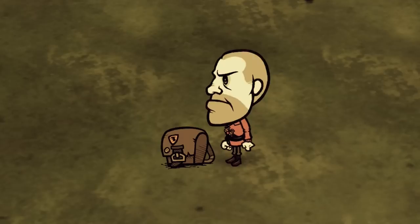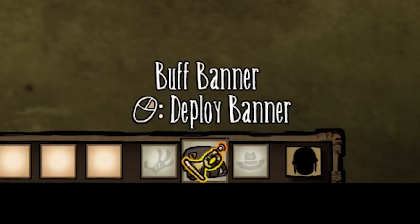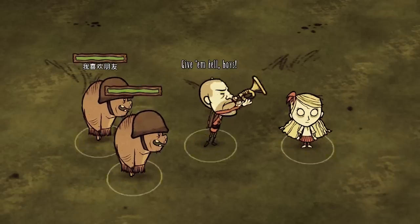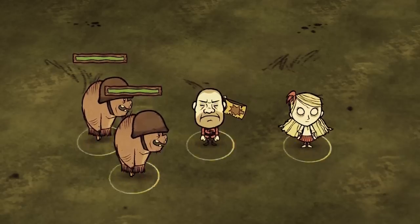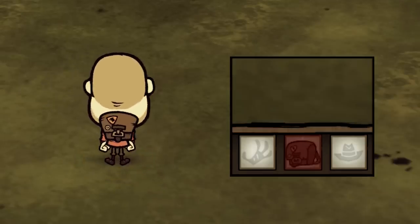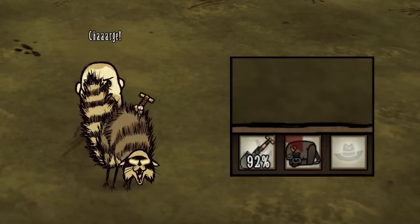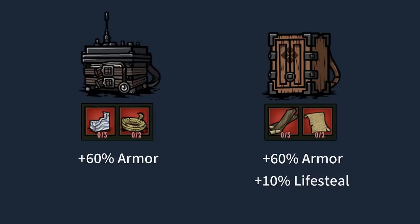The Buff Banner works as a regular backpack. Right-click to raise the battle flag, enhancing the attack damage of all nearby players and friendly creatures by 50%. It lasts for 1 minute with a cooldown of 1 day, and dealing damage will reduce the cooldown. There are also 2 other backpacks with the same mechanism but offering different buffs.